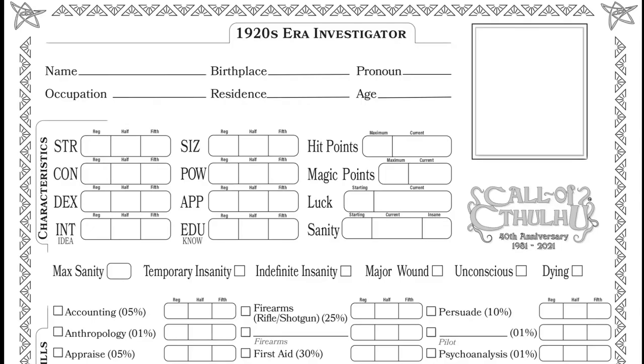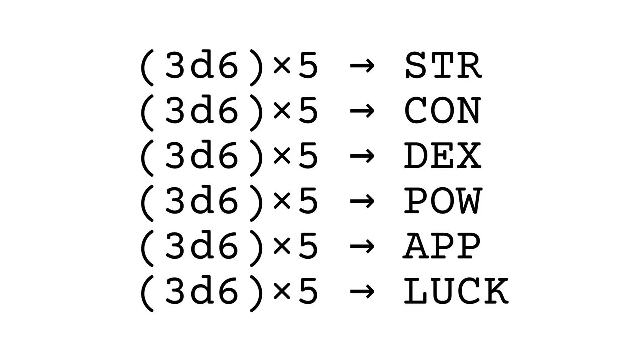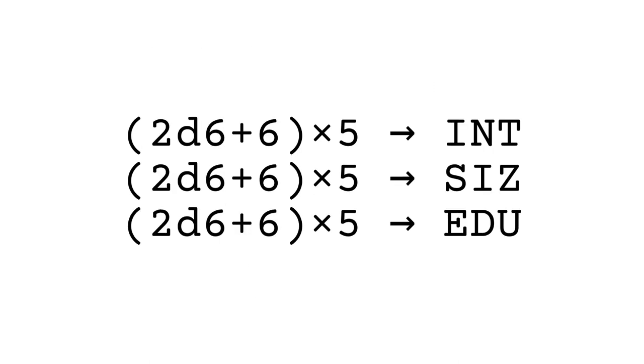Step 1: Characteristics. Roll some dice to determine your stats. There are two kinds of die rolls you need to make. For some, you roll 3d6 and multiply the total by 5. For others, you roll 2d6, add 6, and then multiply the total by 5. The 3d6 times 5 stats are: Strength, Constitution, Dexterity, Power, Appearance, and Luck. The 2d6 plus 6 times 5 stats are: Intelligence, Size, and Education.